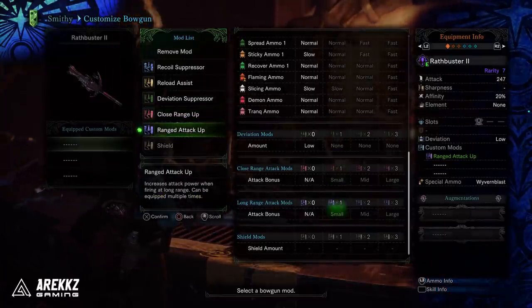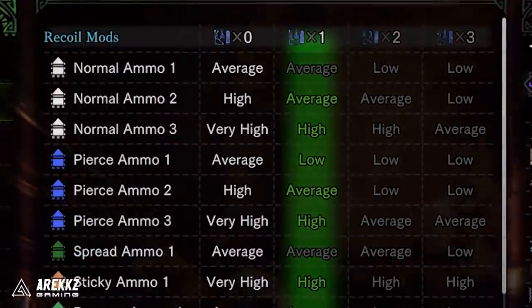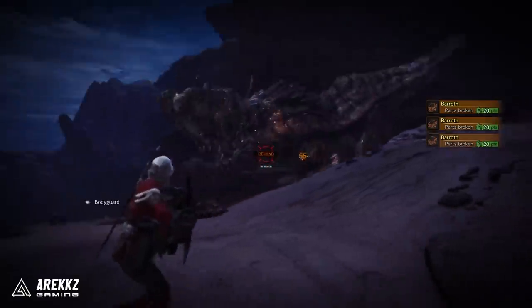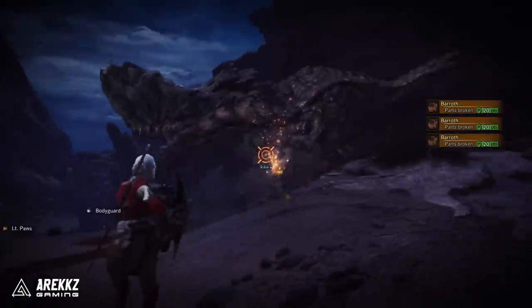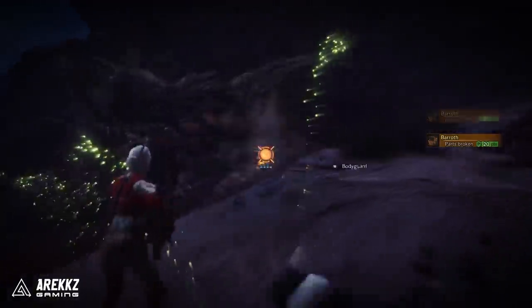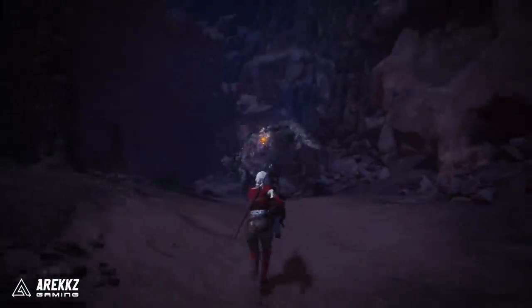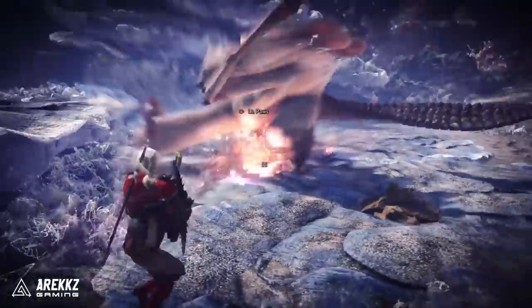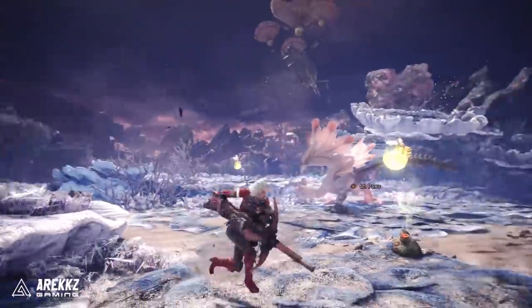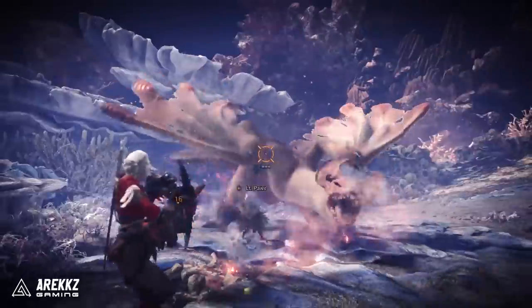They said it's going to work functionally similar to other mods, in that you can stack multiple mods depending on the rarity of your bow gun. If you stack multiple reload mods you can reload more than just one bullet — by default it reloads just one. Assuming you can stack it three times and it increases by one each time, maybe you won't get a full clip, but maybe they'll be generous and stacking three gives you the full magazine — because if you're going to commit to that and throw away something like close range up, recoil suppressor, or reload assist, it needs to be a pretty big benefit.